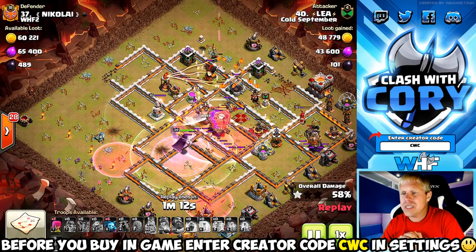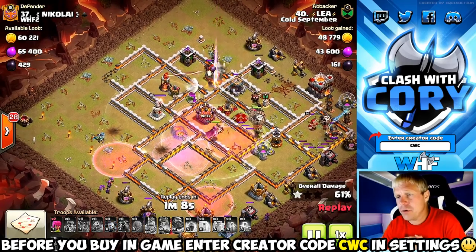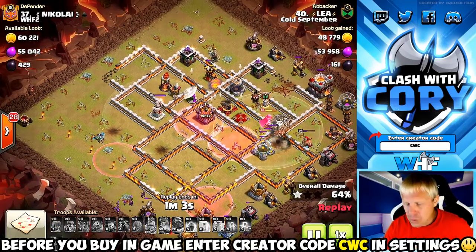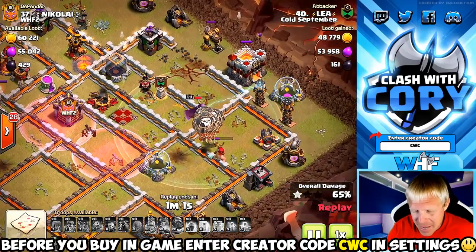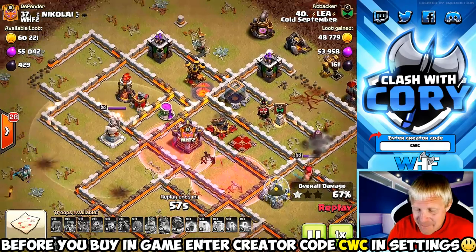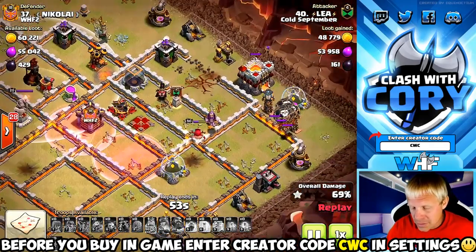He uses that grand warden ability in conjunction with that rage, sending those loons into the core of the base invincible. That being said, he probably could have saved it for an area with a little bit more damage coming in on those loons for better value. Since he didn't have great pathing over here, his loons instead of continuing through the core to the high-value defenses like the x-bow sweeper and multi-target inferno, they're lost off to the side on the teslas.